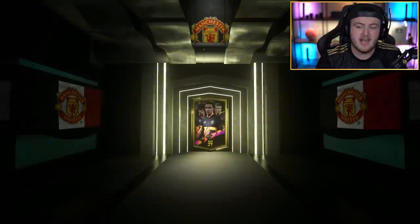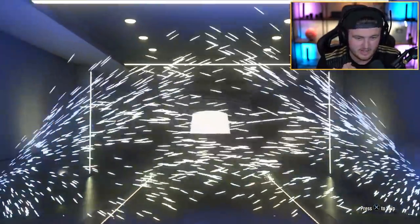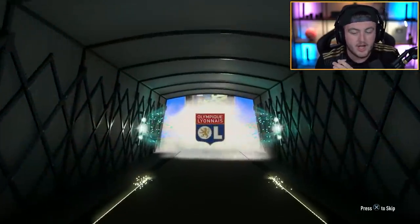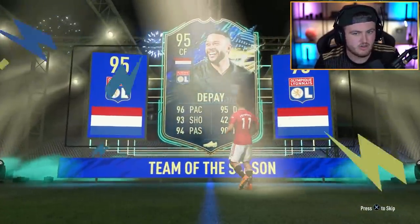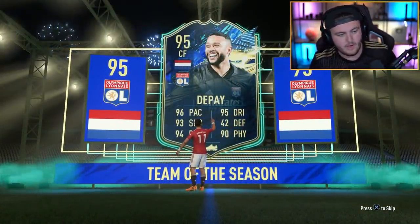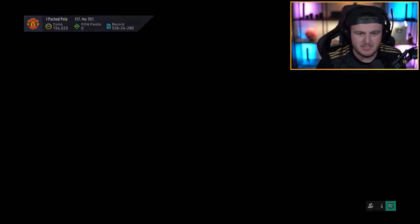92 times 10. I need 99 Neymar. I can't get Mbappé now. I don't have 99 Ronaldo in the club either, but I've got the 99 Man United Ronaldo. 96 Sterling would be good as well. So we're starting off with 95 Depay, but Team of the Seasons are irrelevant — it's what's behind them that counts. So here we go. What are we getting in our 92 times 10?